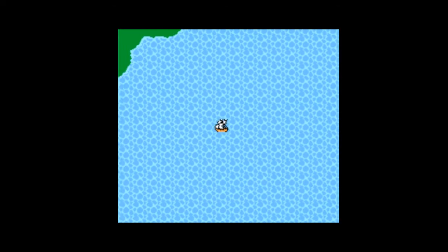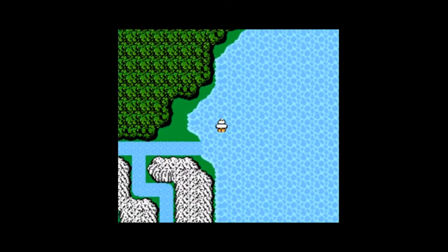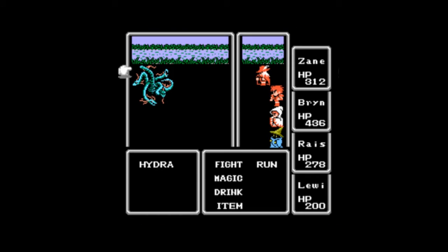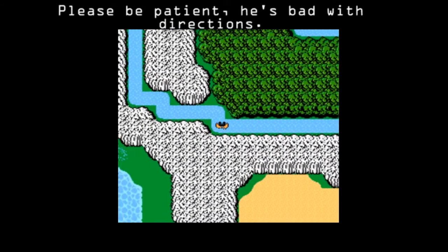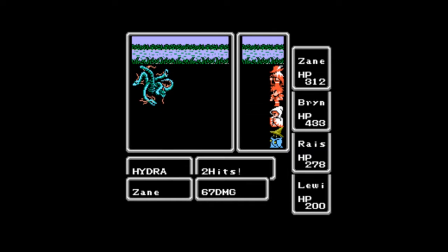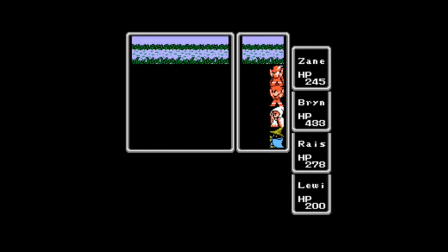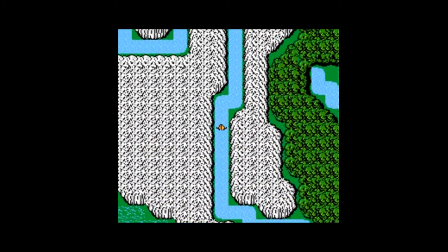So from this port, which is where you would normally go to Crescent Lake, you actually want to follow the coast around to the south. There are so many random encounters breaking the pace. Follow the coast until you get to this river here - don't go down this branch of the river, go around this way. I am very much lost. Being lost in this game means just running into monsters constantly. One thing that's really starting to get on my nerves is how much the pace is being broken by every random encounter we've been running into.